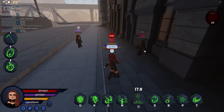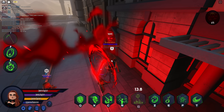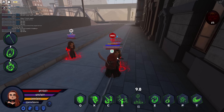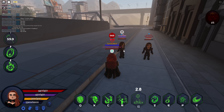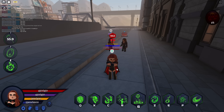Her first spell is her chain weapon, which she can summon. Everybody around her while she's summoning it gets chained up and takes damage as they are getting chained. Next we have spell two, which is her dimension.